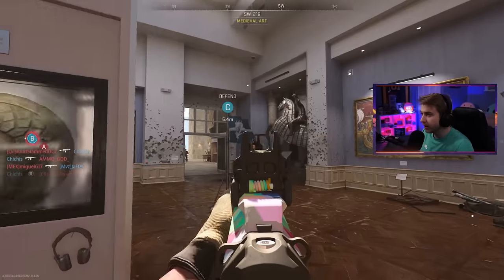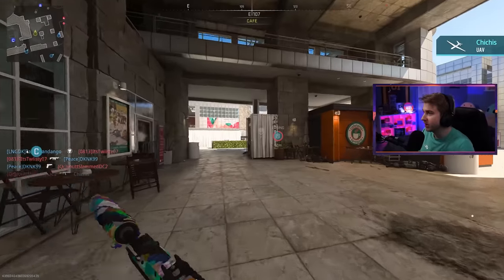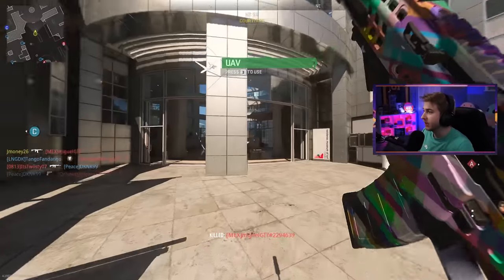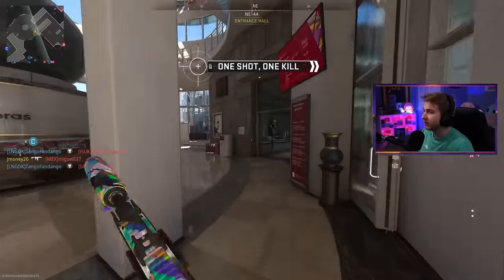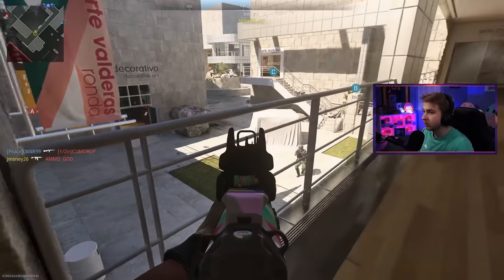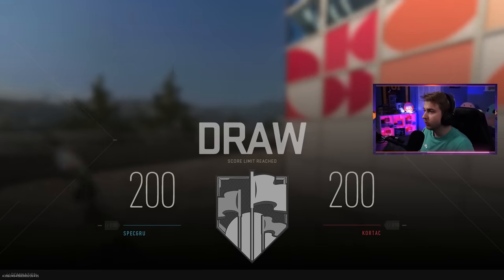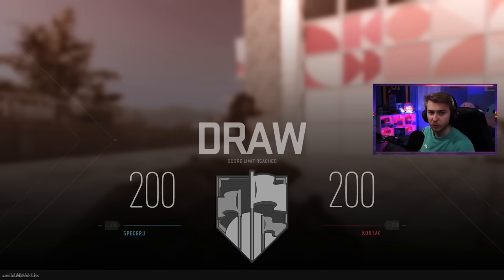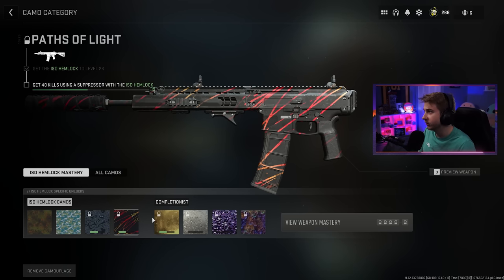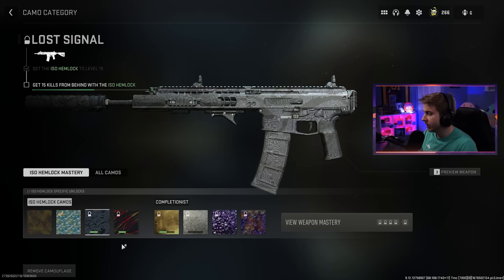The iron sights on this gun are pretty good, and with this camo equipped the little coil on the iron sight actually changes color — nice touch. This game is really good with camo coverage except for the dual swords, which don't get the best mastery camos. We got our kills from behind done — we drew the match — and our suppressor kills are going up.